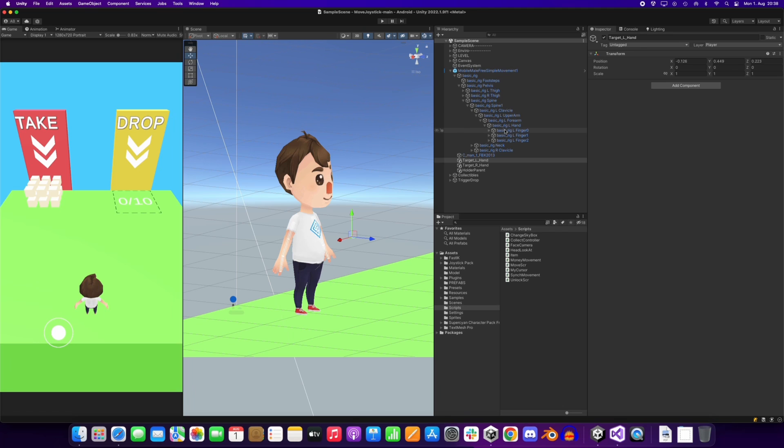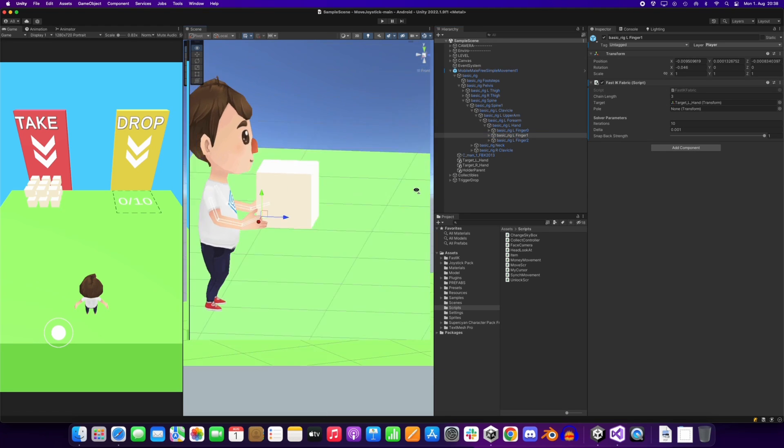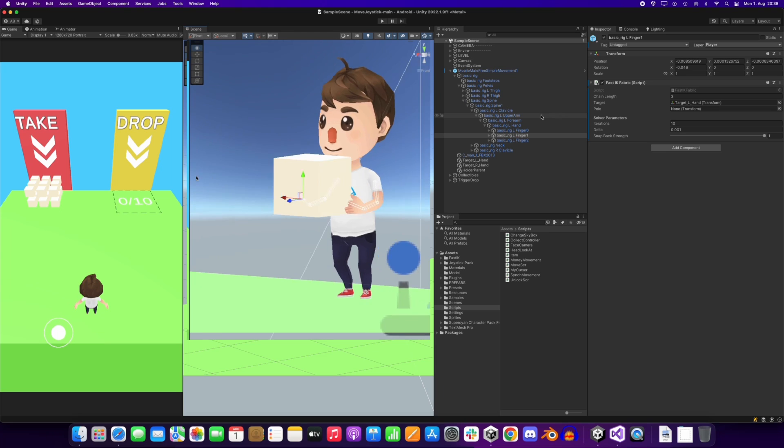What I did is put it on both ends, created two targets, and placed them where I would like to have them.